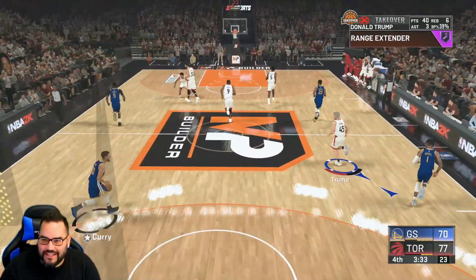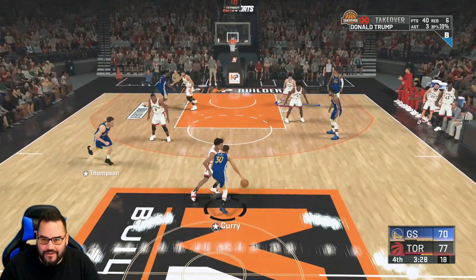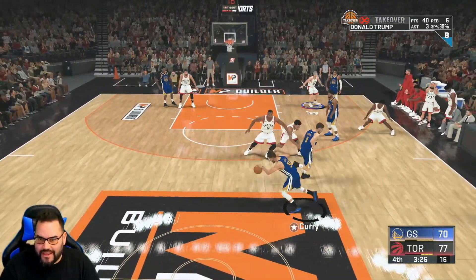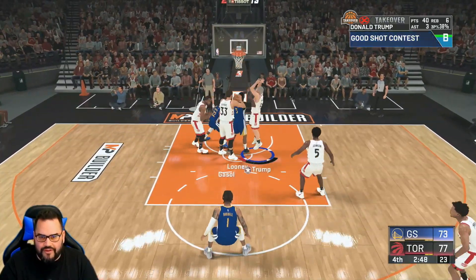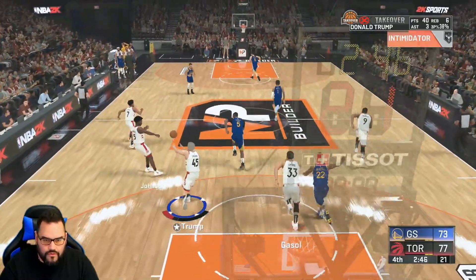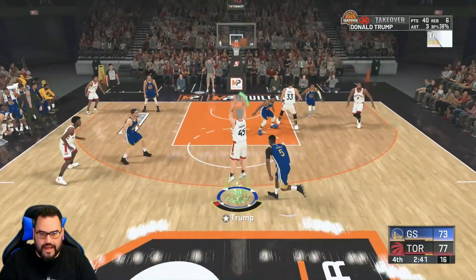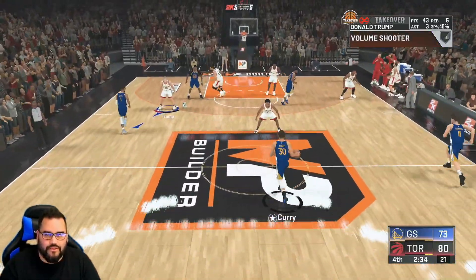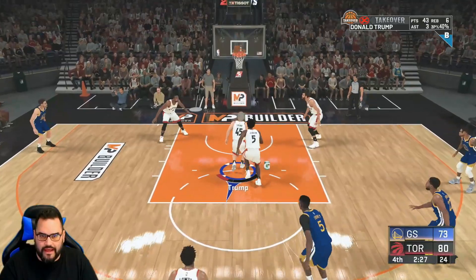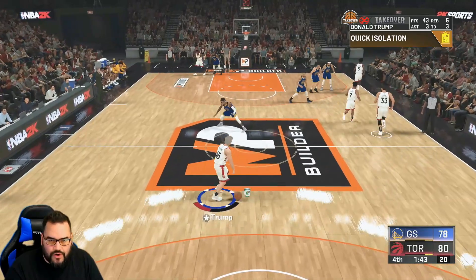Flexible release, range extender, volume shooter — 40 points now for the Donald. I really want 45 — get that president number right there. No defense by Trump, let's go! Got it and green — 43 for the president, 40% from three, six rebounds, and three assists on top of that.